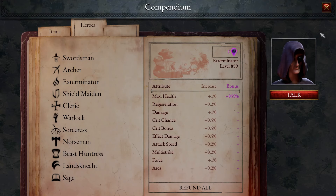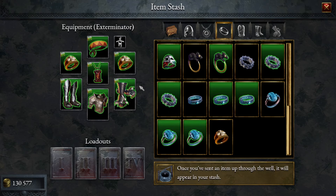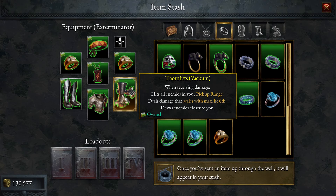I put all my shards into max HP. The reason we're doing this is there's a particular item we're going to take advantage of called Thorn Fists Vacuum. When receiving damage, it hits all enemies in your pickup range and deals damage that scales with max HP, and draws enemies closer to you.